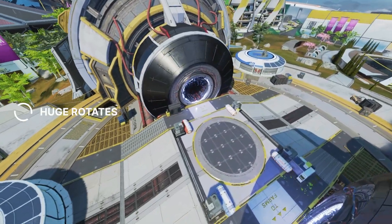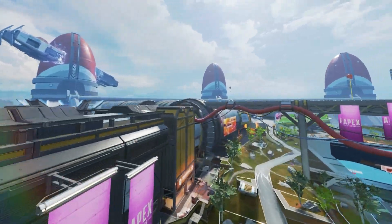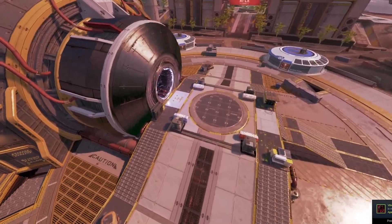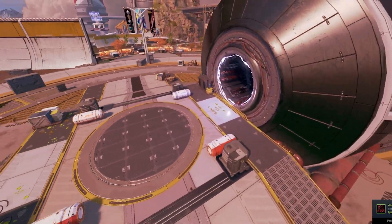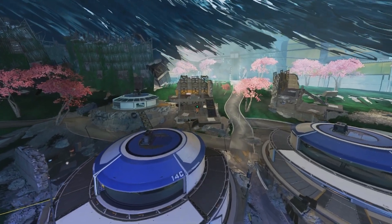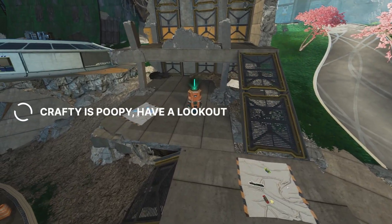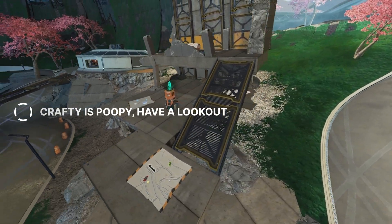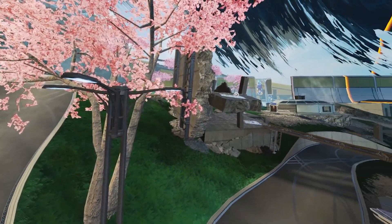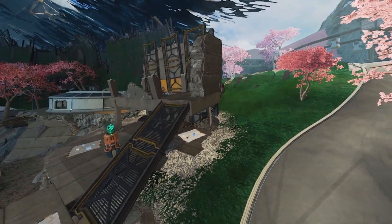You can literally rotate all the way across the map if you want to, because people are really scared of the phase runner — but it's really not that dangerous to take. I've only been killed coming out of it on occasion, and it can give you just a massive rotate that catches most people off guard. Another big disadvantage of Rift is the crafter location — it is abysmal. I have been killed on this crafter so many times; you have to have somebody watching for you. But other than that, Rift is a low-key location that is also great for third-partying nearby POIs.